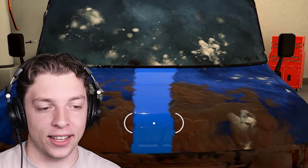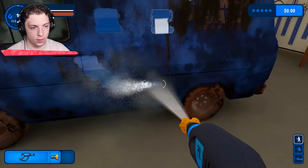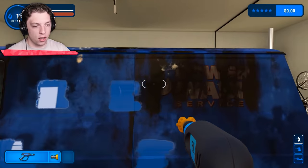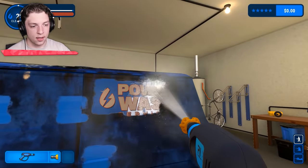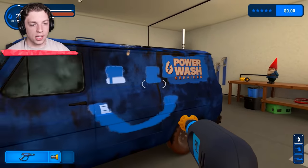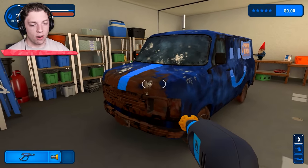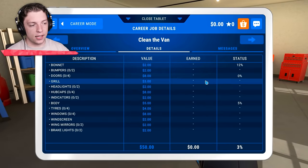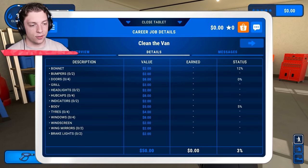Now that is satisfying. Wait a second, can I do like a smiley face? The logo's there - we can power wash the logo. This is 'Power Wash Services' - this is going to be our van for doing all the jobs in this career. If I click escape, I can see a list of all the things I need to do and the status of how clean it is right now.